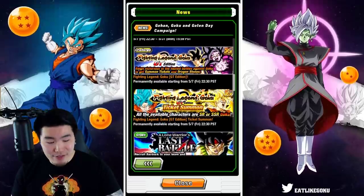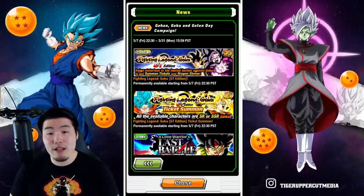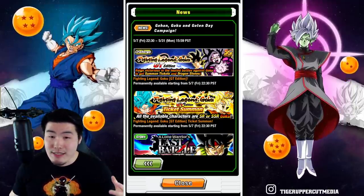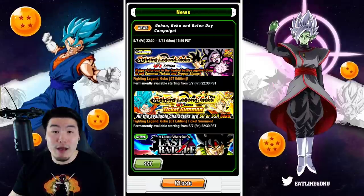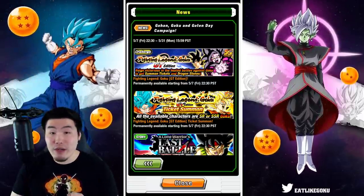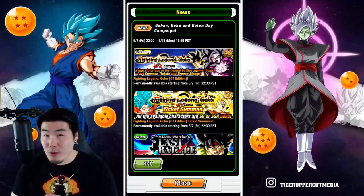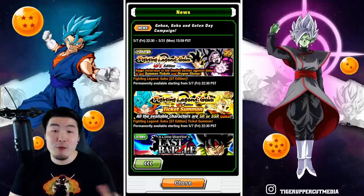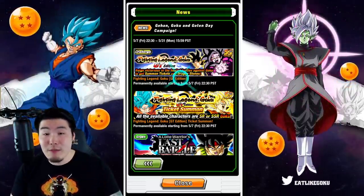We have the new Fighting Legend Goku GT Edition ticket banner as well. It doesn't show us anything too crazy, but I'm hoping they included some new LRs on the banner — specifically the Goku LRs: UI Goku, Godku, Spirit Bomb Absorb Goku, and Super Saiyan 3 Goku. We'll have to see. New ticket banner, obviously with tickets from the new event.